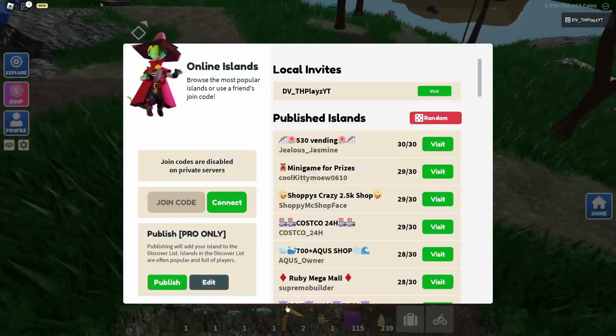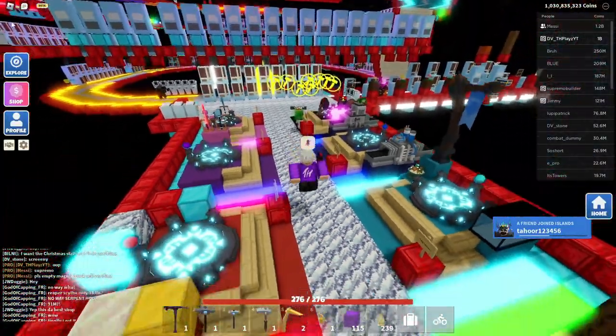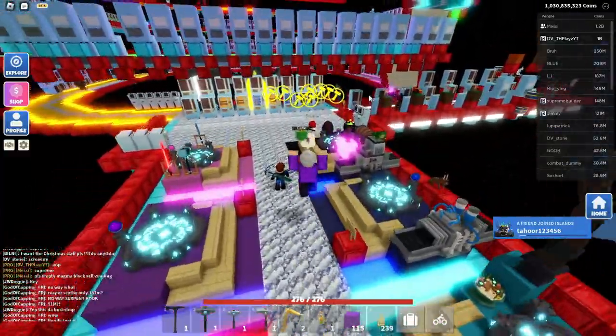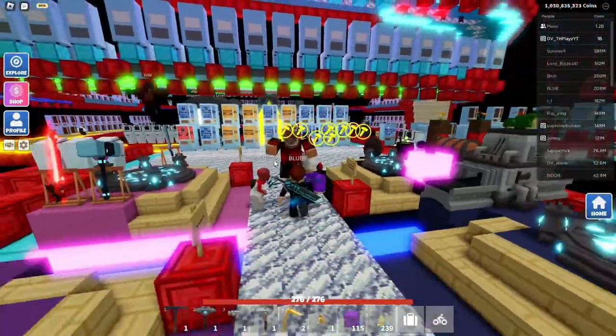Now let me go over what the published island feature is. Let me go ahead and join a random shop here to show you what this feature actually is. It looks like it might be broken right now, but usually you will see a little image up here showing who the owner of the island is and the island name.